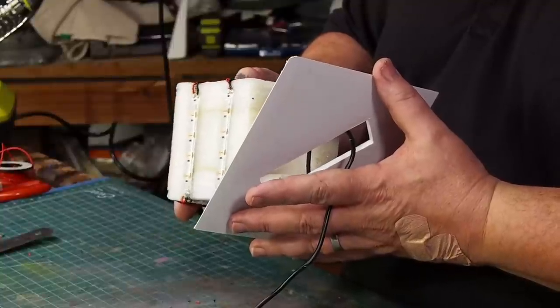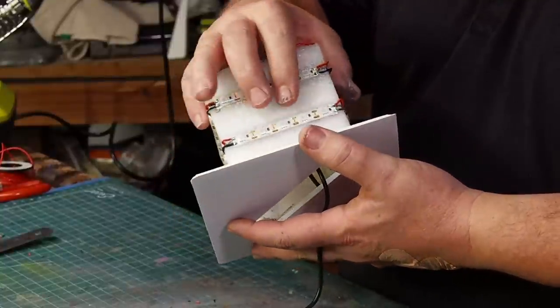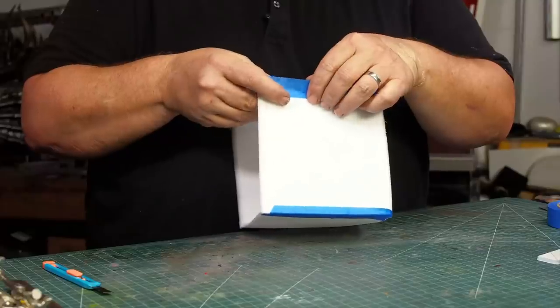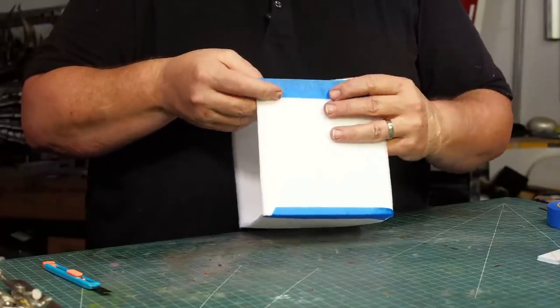I glued the inner cube to the foam core base and cut a hole in the foam core so I could fit the power bank inside the cube. Then I taped up the five panels just to see how well they would glow.